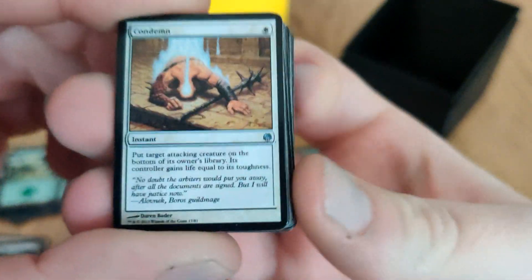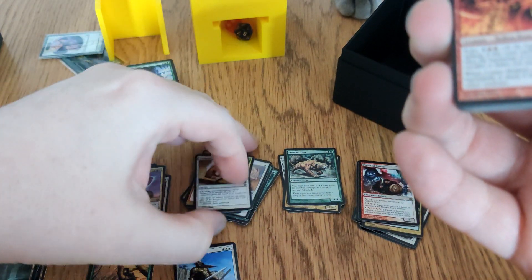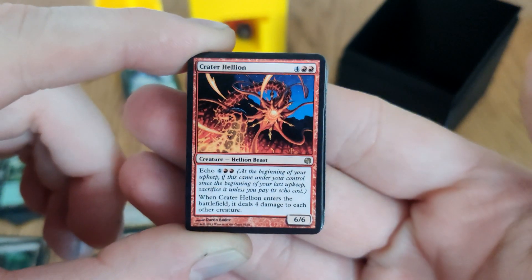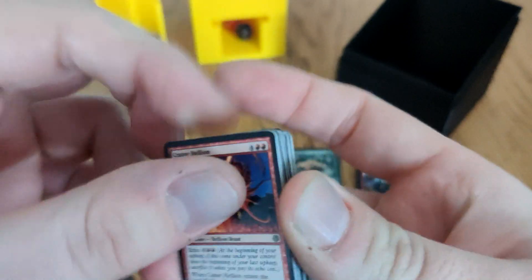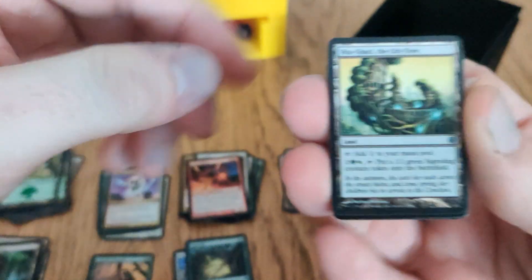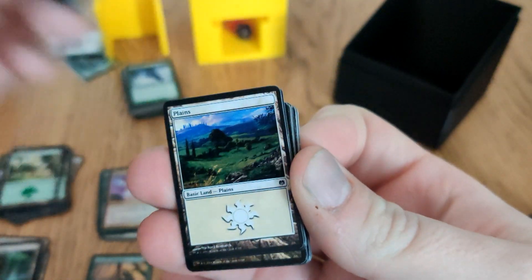Condemn exiles an attacking creature — goes into the increasingly oversized removal pile. Crater Hellion: ETB deals four damage to each creature — this is my board wipe. Regrowth: a little recursion. VQ Garzy: it's a land that can do a thing.